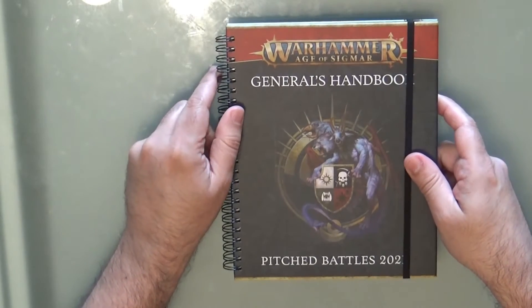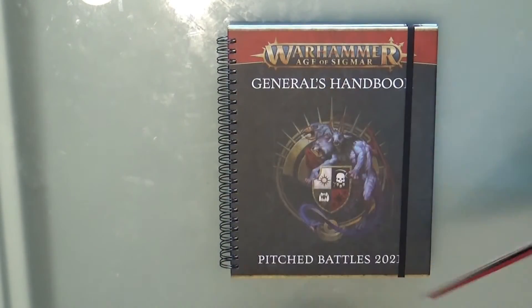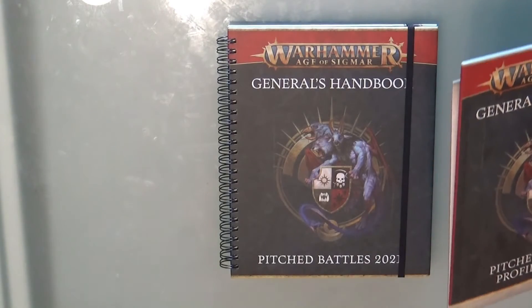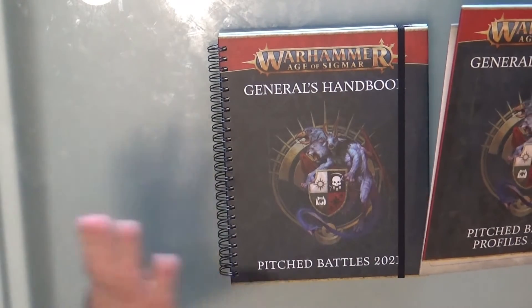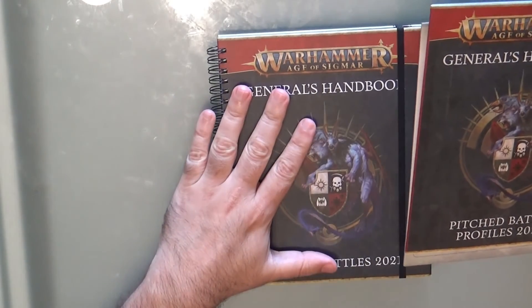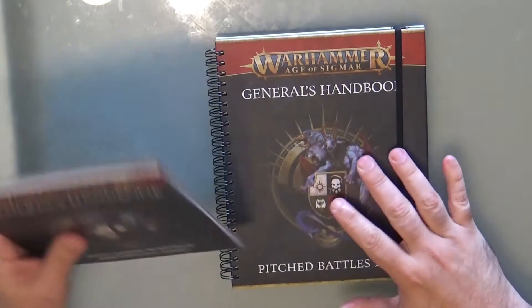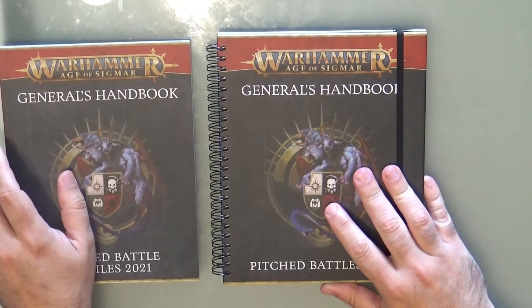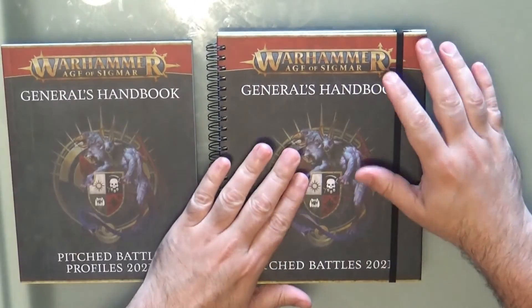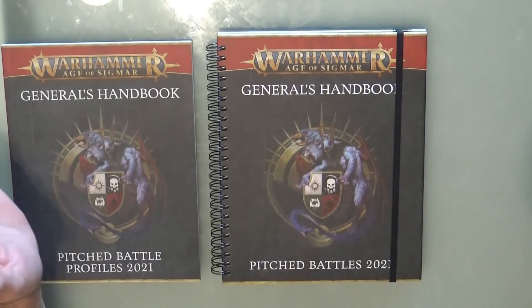So this is the General's Handbook 2021. If you don't have the core book, this can be a good alternative. There's no fluff — this is really focused on pitched battles — but with what's here you can play any pitched battle game. What you don't have is any of the narrative stuff, which makes sense because this book is really focused on pitched battles.